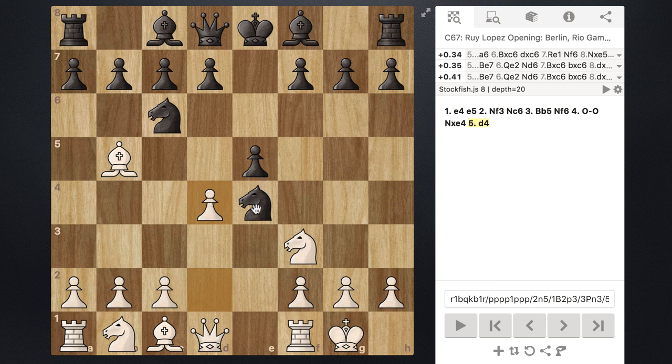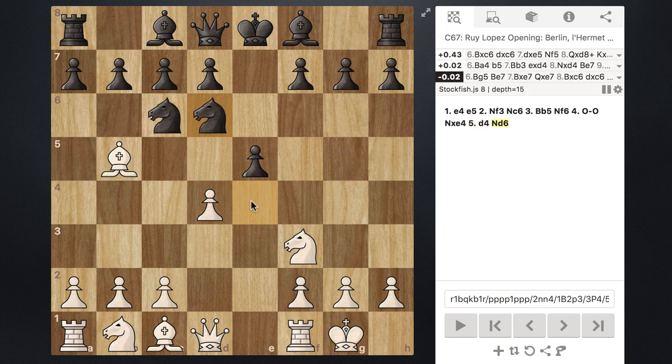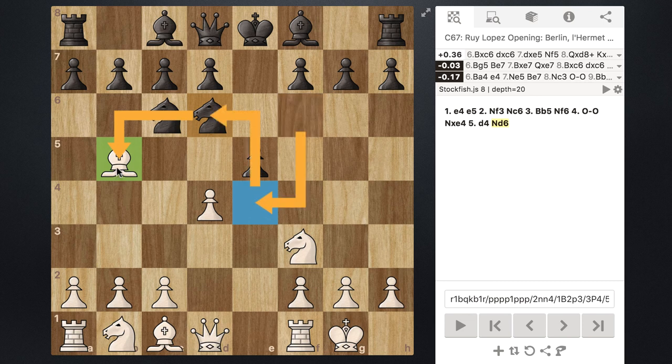Black has a very nice move here: taking their knight that's on e4 and moving it to d6. This does two things — it gets the knight out of the center, which is a dangerous area, and it also moves the knight to a position where it's attacking white's bishop. That is why black should only choose to capture the pawn on e4 with this maneuver when there is a bishop on b5. Whenever your knight is on f6 as black, you need to look out for a bishop on b5 because of this specific maneuver.